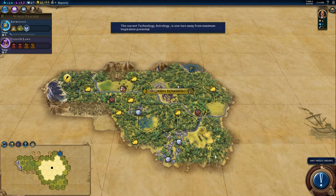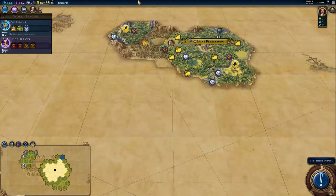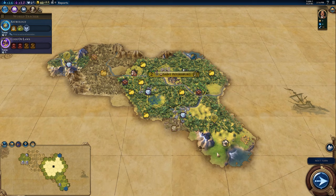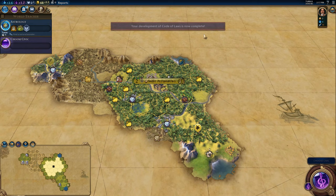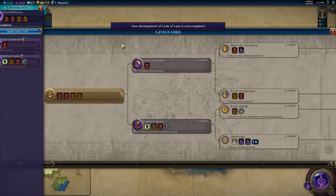As I'm exploring here, I'm starting to less think about this as Africa and more think about this as potentially... well, it still could be Africa. The sheep are probably to be expected. This could be the Horn of Africa. I think it probably makes sense to pick up the plus double experience for recon units and the plus three production on the capital.